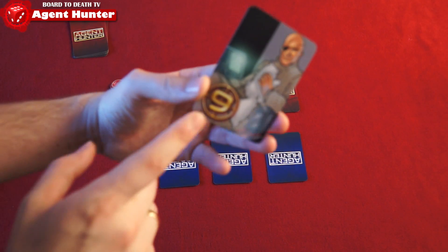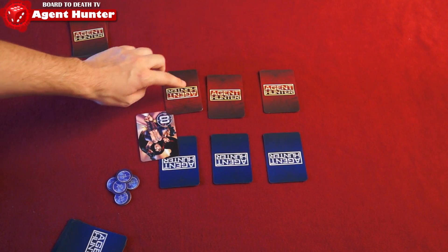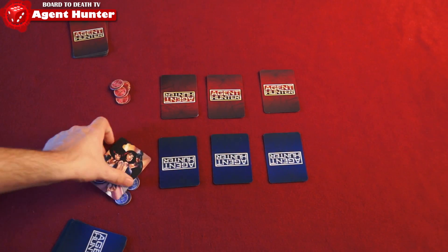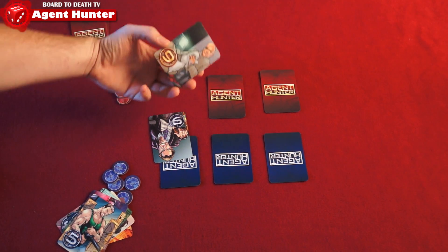The safe house controller will look at the card secretly and tell you if your number is higher or lower. The card you revealed goes back to your hand, but now you have more information on that safe house. If your card is the same as the safe house card, you win that safe house and both cards are placed face up.